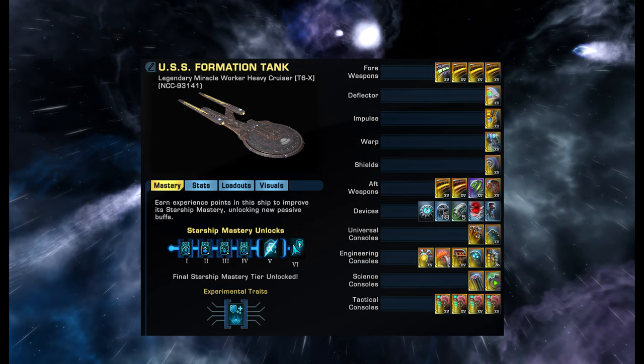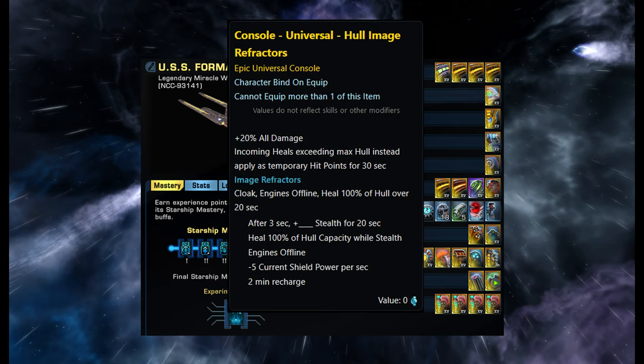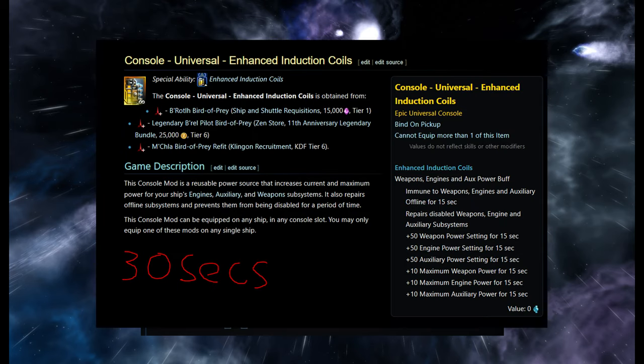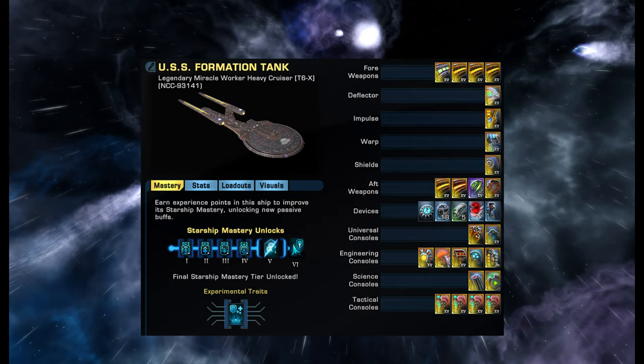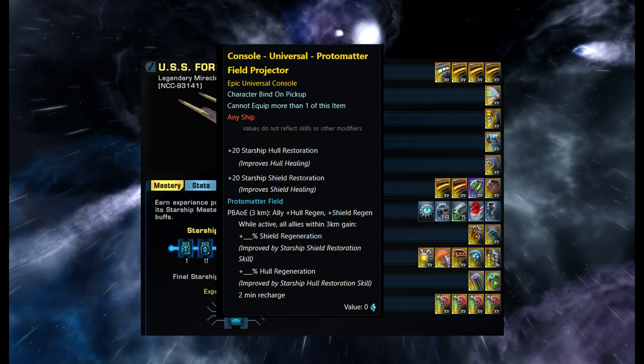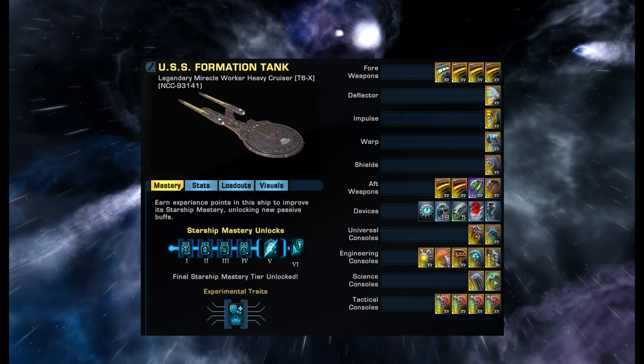The third engineering console is the House Martok console. The fourth one is Hull Image Refractors used for temporary HP. The last engineering console is the Enhanced Induction Coils from the Bird of Prey KDF side — that gives a massive boost to weapons, engines, and auxiliary, lasts 30 seconds with a one-minute cooldown. The first science console on the left is the DPRM, which gives a massive boost to healing and damage, and the second is Proto Matter, which is also a huge healing console.